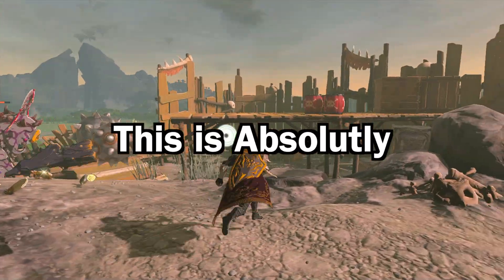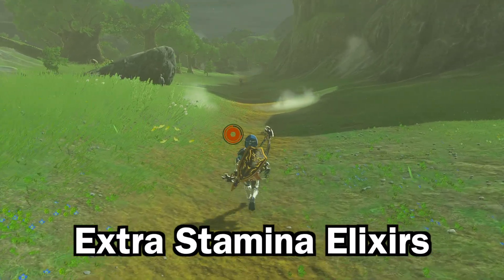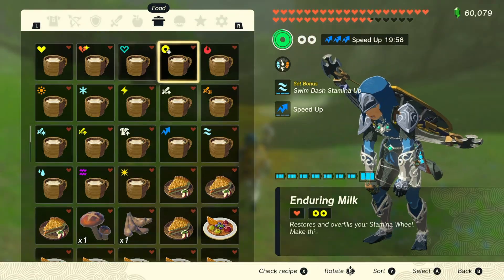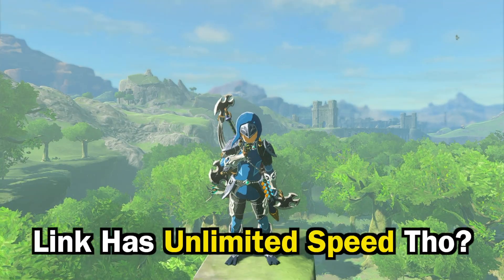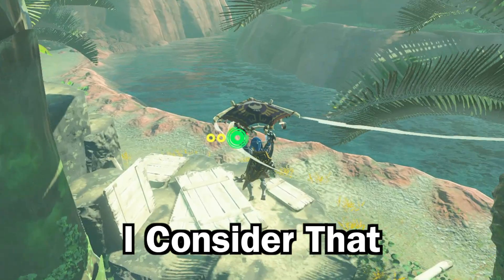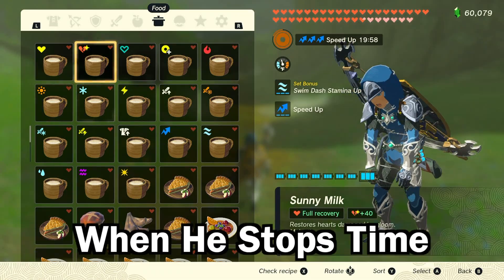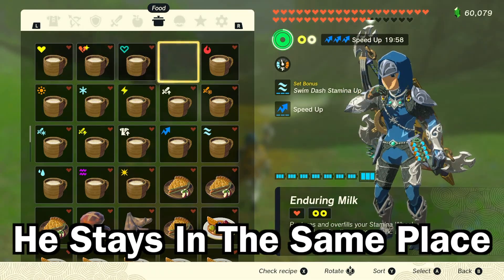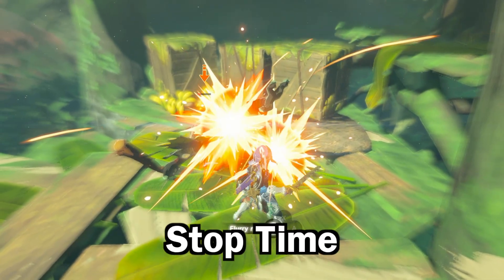This is absolutely insane. But what if Link runs out of stamina? He can't. As long as Link has extra stamina elixirs, he can stop time itself, drink the elixir, and get back to running. Doesn't that mean Link has unlimited speed, considering the fact that he can stop time and move around? I don't think so — I consider that as some sort of reaction time, because he doesn't walk around when he stops time. That's why, when he does move, he can slow down time like a flurry rush, but he can't stop time.